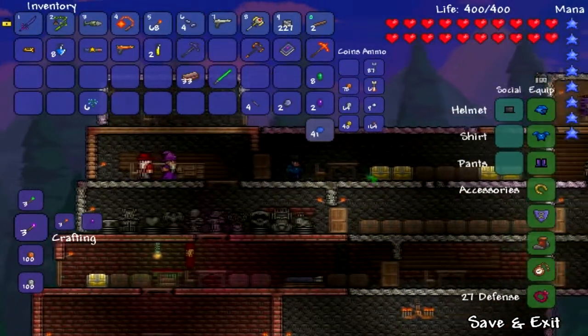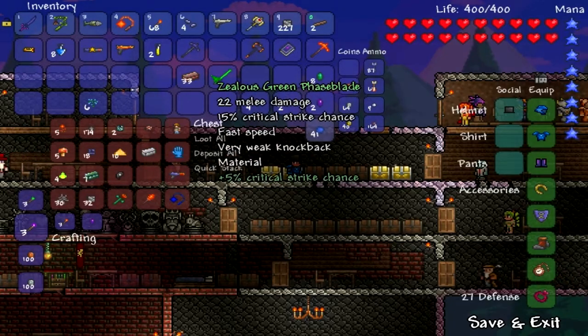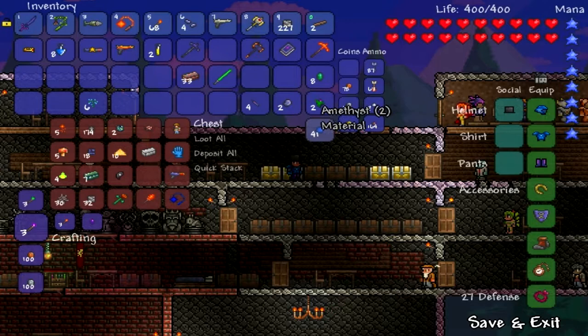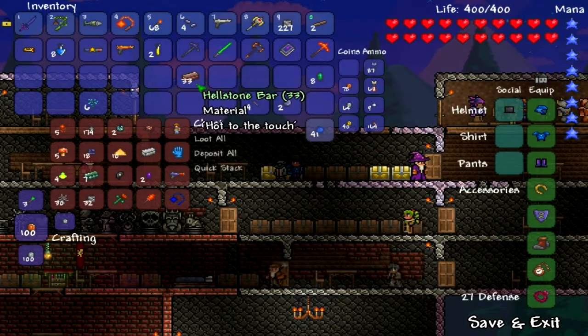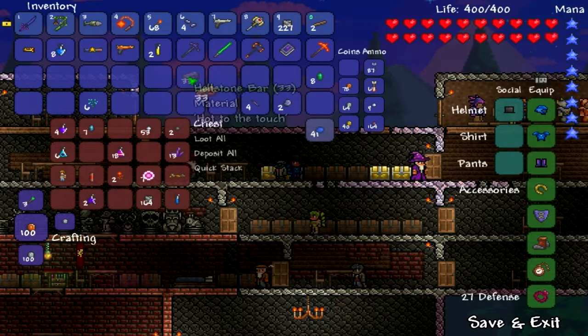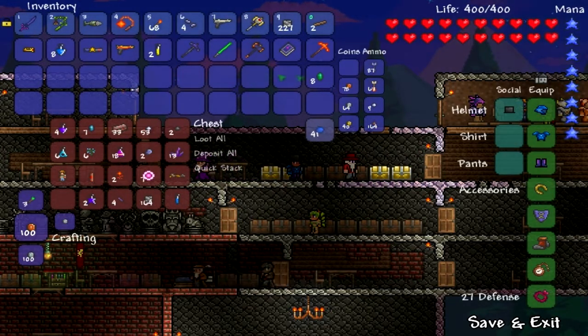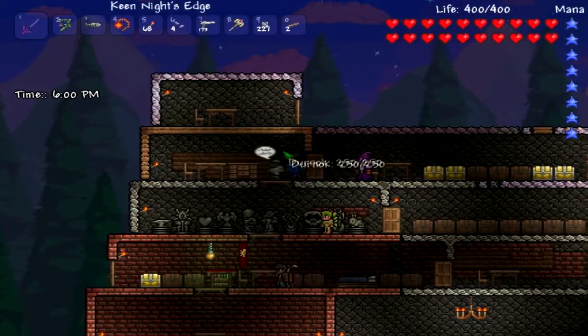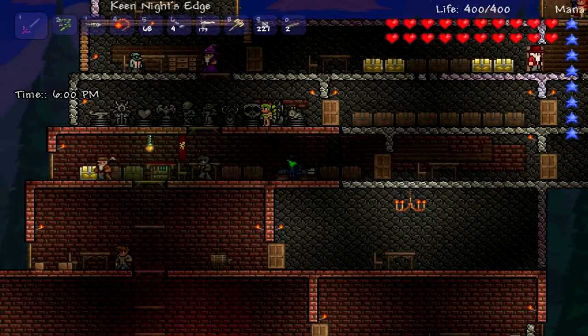Now that we know we have the crown, we should be good to fight King Slime when we get there, because we have plenty of that other stuff. I only have one deposit thing — that was a fail. Let's put that in there, and that in there, and that in there. I think that's really all we need to put back. I hope you guys are enjoying so far — I'm gonna take a little break and I will talk to you guys later.